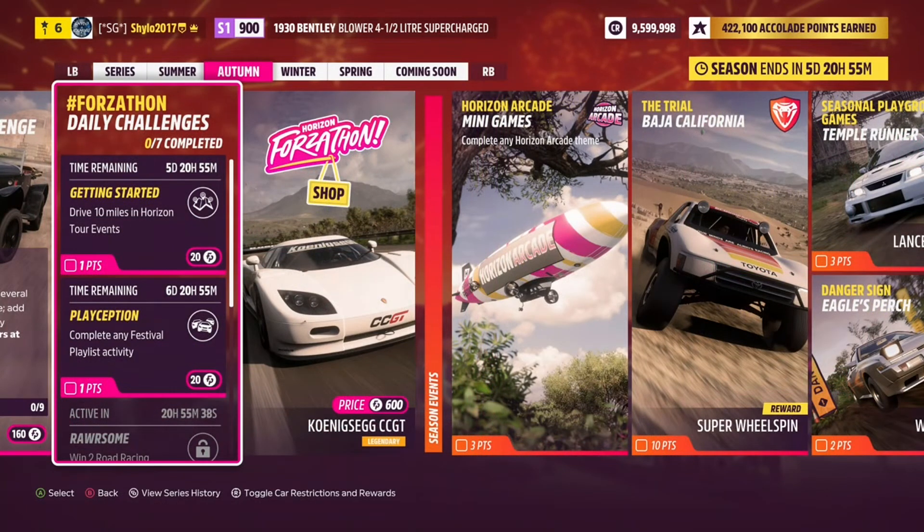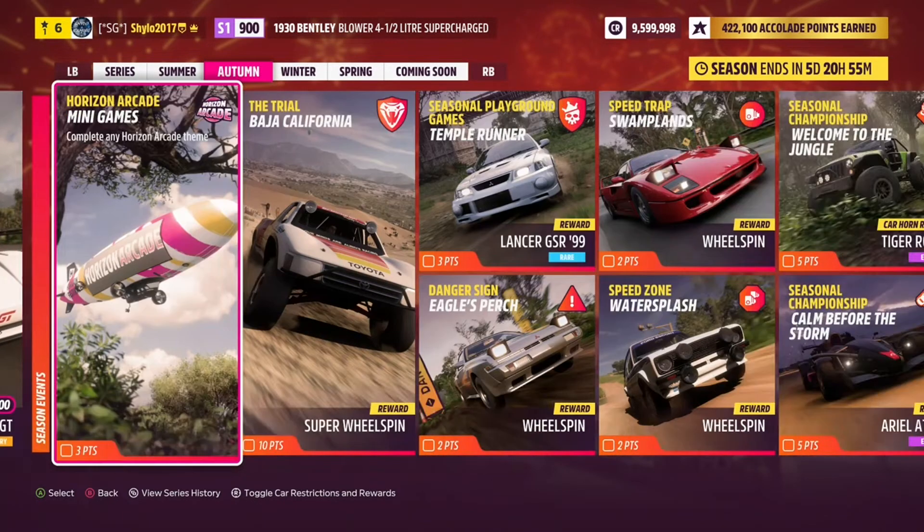For daily challenges, if you're having any troubles completing them, just let me know in the comments — they're usually quite straightforward. They release every day at 2:30pm GMT. You can spend Forzathon points from these in the Forzathon shop as well. Another way to get Forzathon points is by completing Horizon Arcade — filter to multiplayer events on your map, you'll see pink circles, complete three rounds and you'll have it done. Even if there's only you, you can get it completed — I've done them by myself three times this past week, getting them done within five minutes.